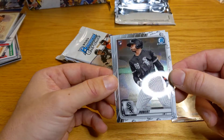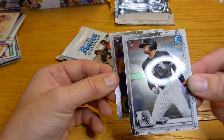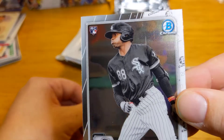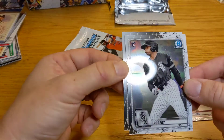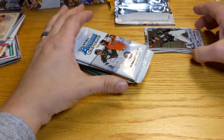A lot better condition than the last one we pulled — oh no, there's print lines on it again. Look at that. See those print lines? Why are the print lines on there? It's a good card, but just on the Robert. I wonder if anyone else has had problems with that or if it's just us. It's kind of annoying.